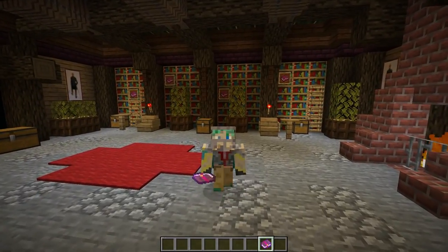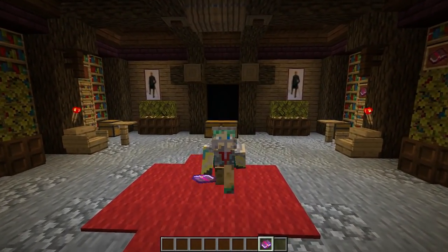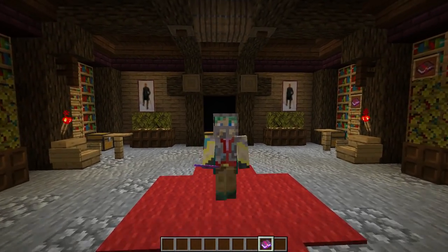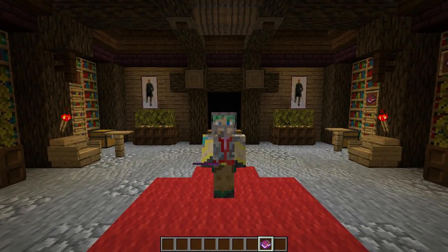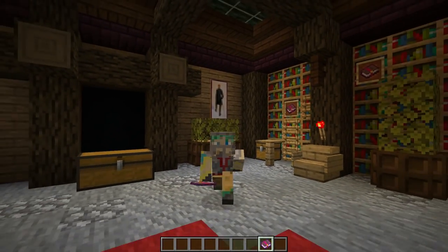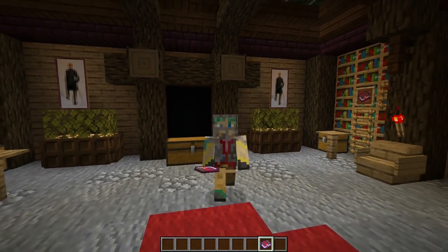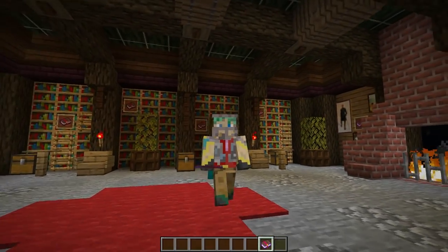Next up we have Thorns, which is kind of meh in my opinion. Some people love it, a lot of people don't. Thorns has three levels and gives your armor a chance to deal damage back to whatever is hurting you. So if you have Thorns III on your chest plate and a zombie hits you, the thorns will deal some damage back without you needing to strike. However, Thorns will use up your durability quite a bit — after getting attacked by zombies you'll notice the durability has dropped. Usually by the time you're enchanting things you can probably kill a few zombies anyway, so you don't really need Thorns.